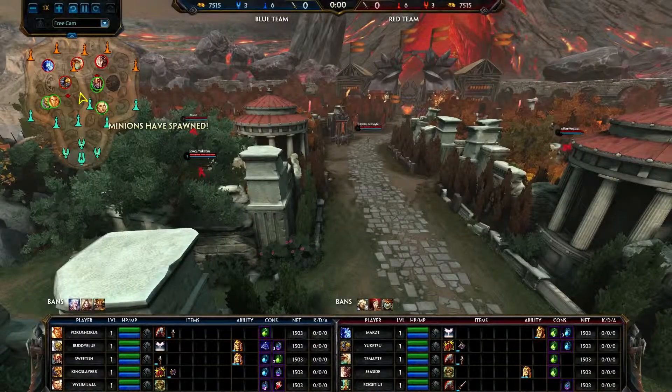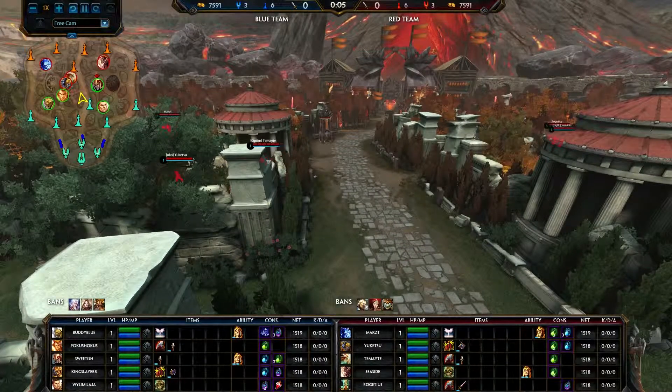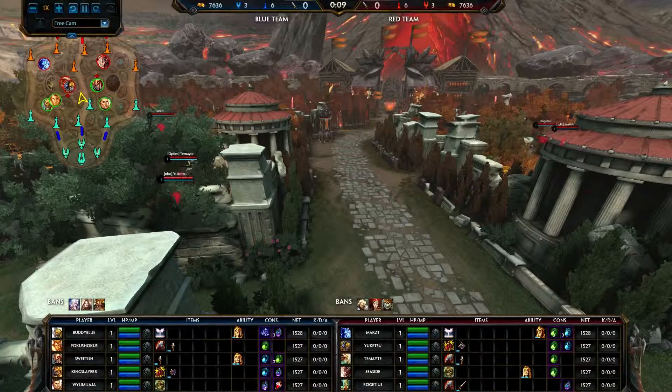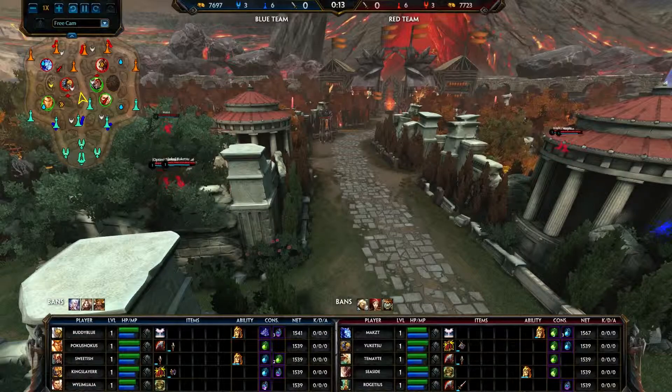Hey everybody! Recently there's been a couple of issues with the Smite client when you're watching replays or spectating, where everything is kind of everywhere — like the mini-map is on the left-hand side, minions have spawned text messages that normally appear in the center of the screen are off on the left side, and the kill messages are just non-existent.